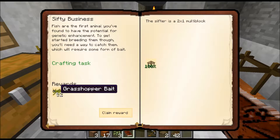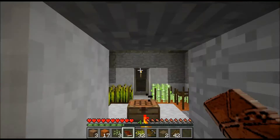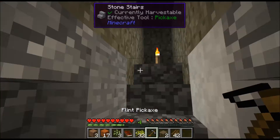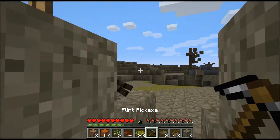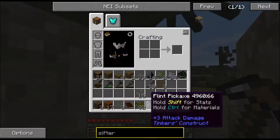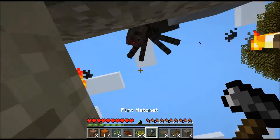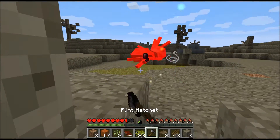We will get grasshopper bait. So maybe it was a locust swarm that pillaged this land. It is daytime so we can try to go out - we will probably be jumped by spiders, that happens every time. Let's use our axe instead, I feel that it does more damage.